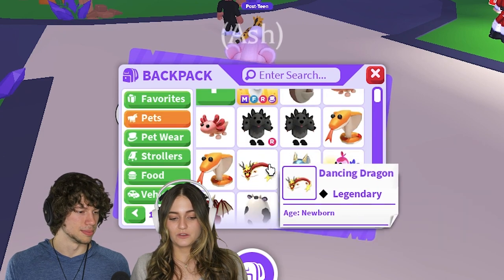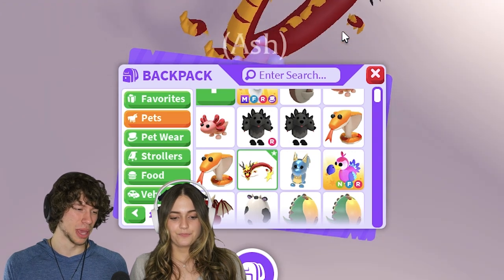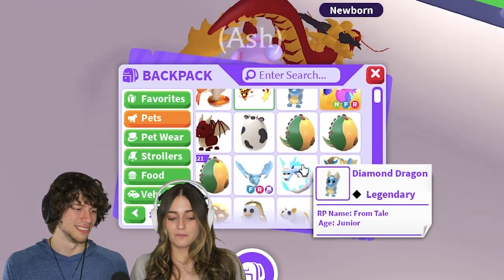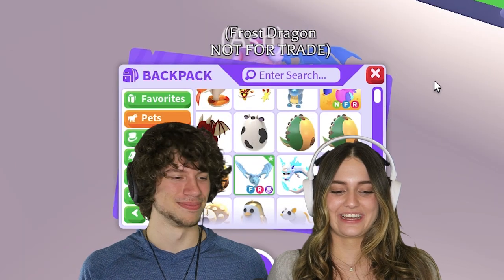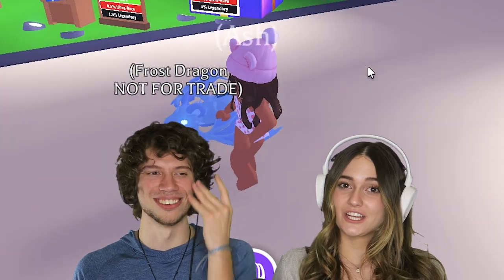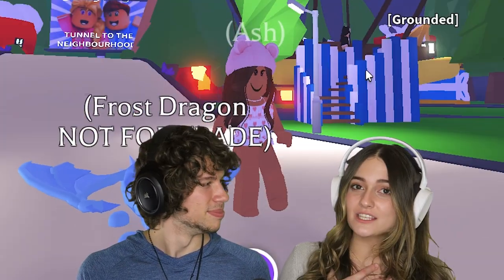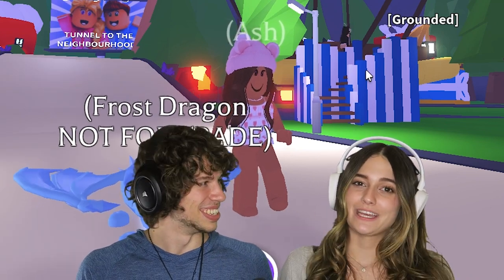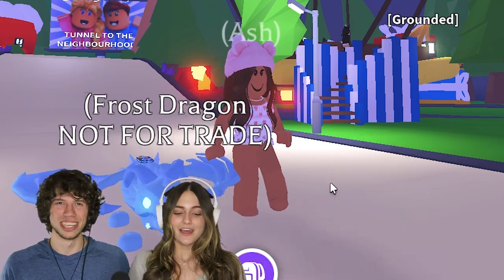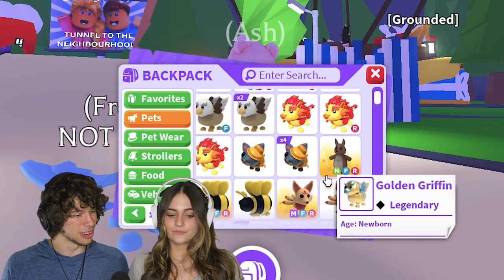I do still have some pretty cool pets - like the Dancing Dragon, that costs a lot of money. I do have a Farm Egg as well, which is very cool. And a Frost Dragon - I got a Frost Dragon this year, guys. During one of our challenges - you need to go check out one of our videos. I forget I have this. It was a Dragon not for trade, and I somehow got them to trade me. That was very good - very good trade on your part, Ash. I think your inventory is very, very good - it's killing it.